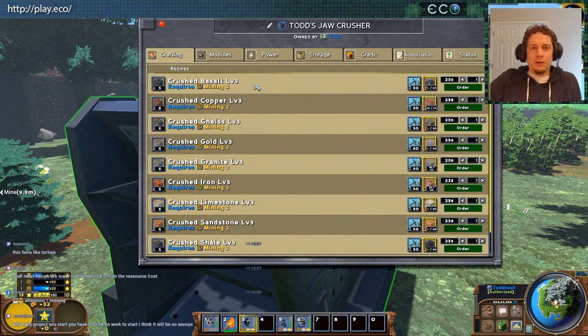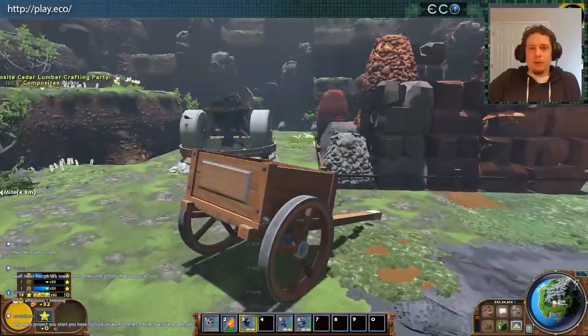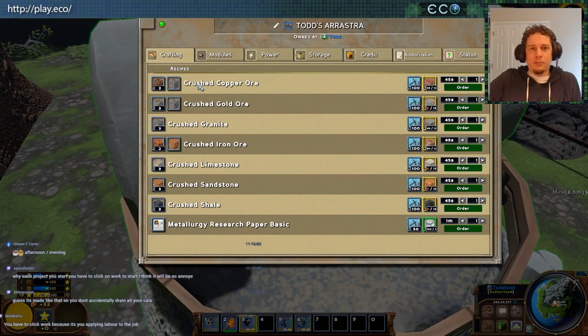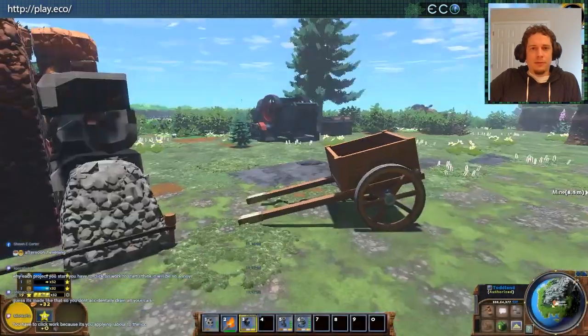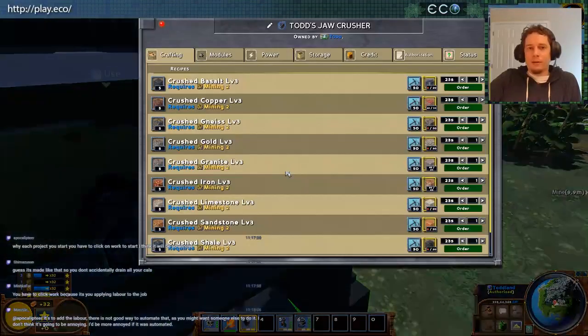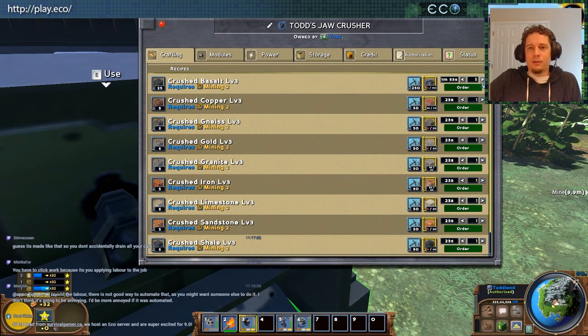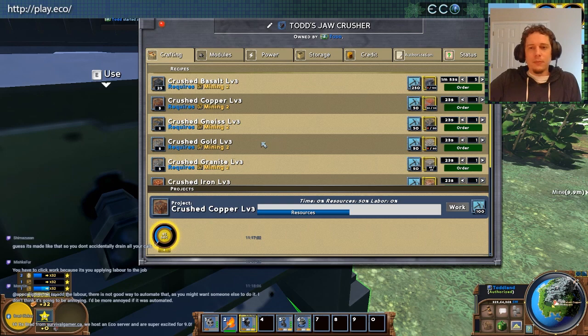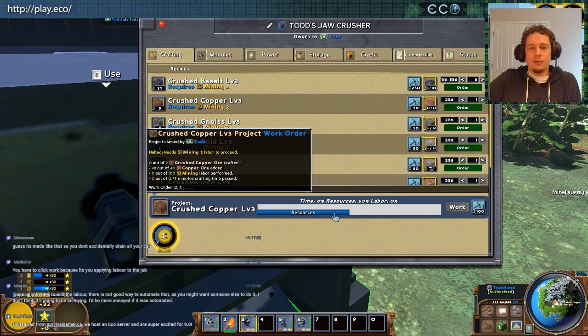With this heavy-duty machine, the real basic one — ground by stone, mechanical power — can only handle the lighter stones like sandstones and limestones. But these heavy-duty ones can process any kind of rock: shale, slag, the works. These all require mining skill, which I don't have, so I can queue up an order. I'll do the copper which I have in my inventory — same message, I don't have mining, so someone else will need to perform the labor. I want to start it but I can't press the work button, so I'll have to hire somebody.